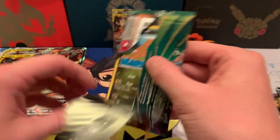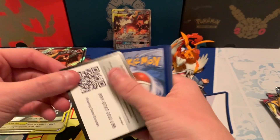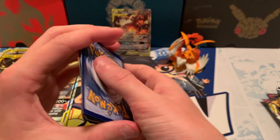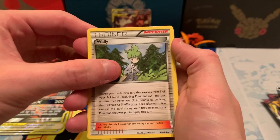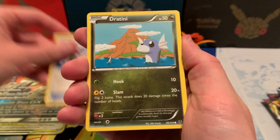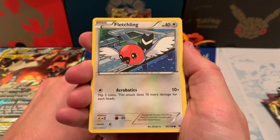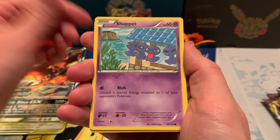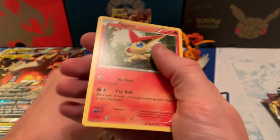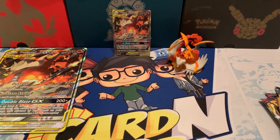Let us know how you guys have been doing on these boxes — have your pulls been good, bad, so-so? This is our first time opening this one, so we are hoping for the best. Starting this Roaring Skies pack off with a Wailord, a Silcoon, a Latios Spirit Link, Dratini, Exeggcute, Togepi, a Fletchling, Shuppet, a Latios Spirit Link Reverse Holo, and a Victini Non-Holo Rare. It would have been nice to get a full art Shaymin right there, but it is what it is.